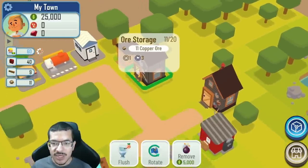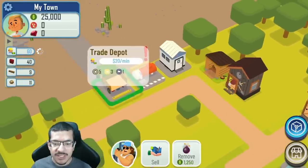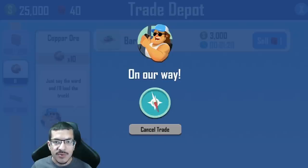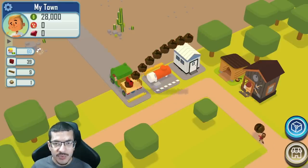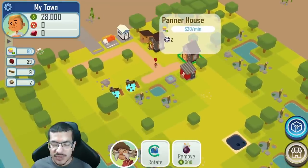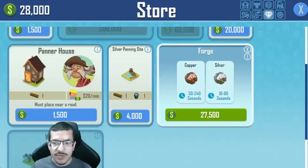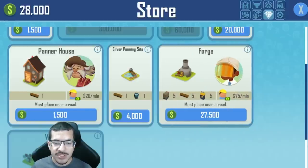The panner stores copper ore in the ore storage. For some time I'm going to be selling this copper ore — it sells for 3,000 each. My goal is to get to copper production as soon as possible because for the upcoming competition copper is cash boosted, selling for 5,000 cash each, so a stack of 10 will sell for 50,000. Copper is crafted in the forge.